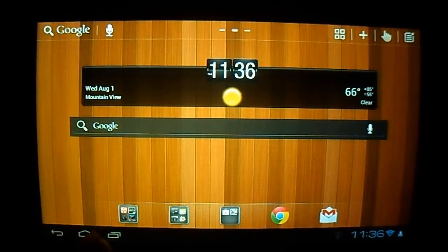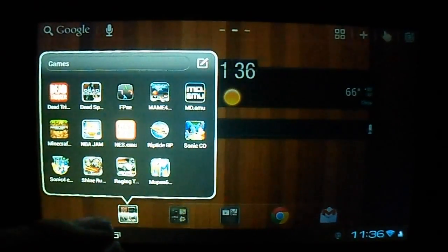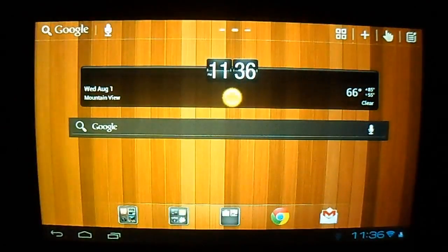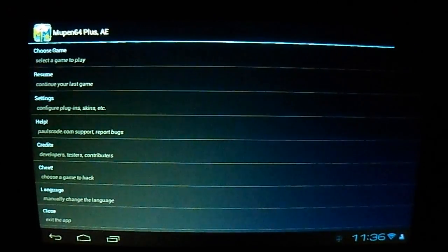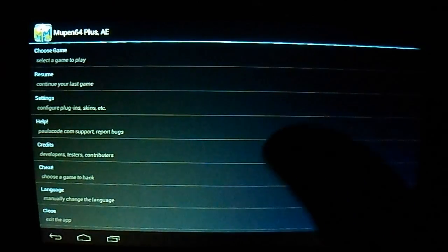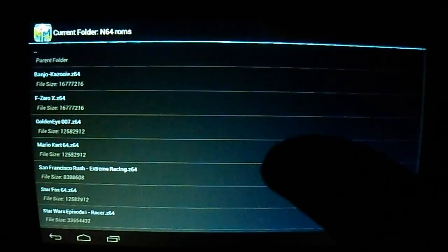I was going to show you guys this emulator, basically review this emulator that I found today on the Play Store. It's free, apparently not finished. It's called Mupin 64 Plus AE — I don't know if I'm pronouncing that right — I think it's an Android version of a PC N64 emulator, and it runs very well.